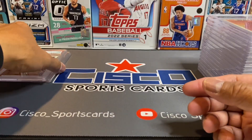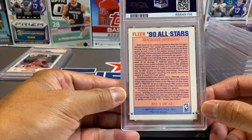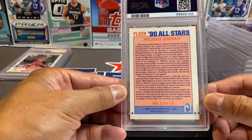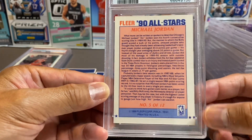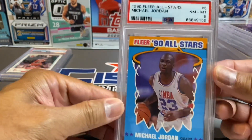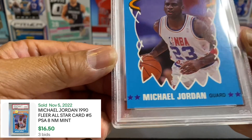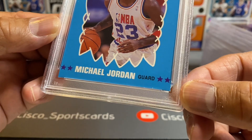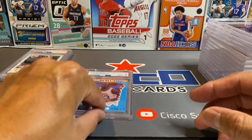The next one is a Fleer '90 All-Stars card — Michael Jordan, number 5 of 12, 1990. If you look at the centering right off the bat, man, it's not centered. You can see two stars on one side and one star on the other — pretty off. Let's see... an eight. Looking at the card, maybe a few issues on that corner there, but all in all I'm happy. I have a lot of these cards so I'm sure we can get to a 10 next time.